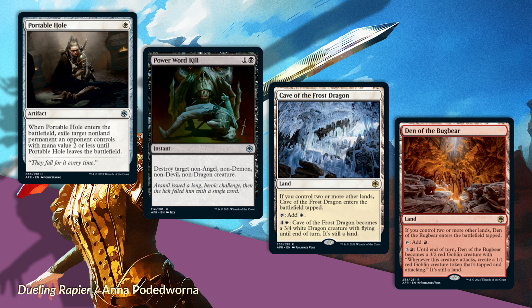The final card I'm adding to Alaesis is Den of the Bugbear—a rare land. If you control two or more other lands, it enters the battlefield tapped. It taps for red mana, or for three and a red, Den of the Bugbear becomes a 3/2 red goblin creature with: whenever this creature attacks, create a 1/1 red goblin creature token that's tapped and attacking. It's still a land—a little rabble land.